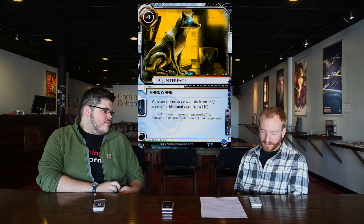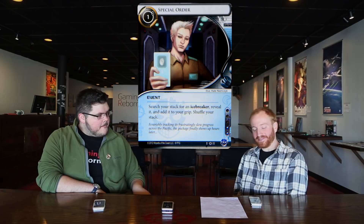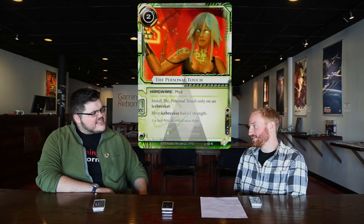I'm running three Special Orders and then the standard classic rig: Yog, Corroder, Mimic. The dark horse is two Personal Touch, trying to get Yog to a point where it can get around Lotus Field, and in some matchups hitting Mimic with it. I was also running Data Suckers, but I put Jinn in because I wanted the Imp/Medium/Parasite/Data Sucker thing.